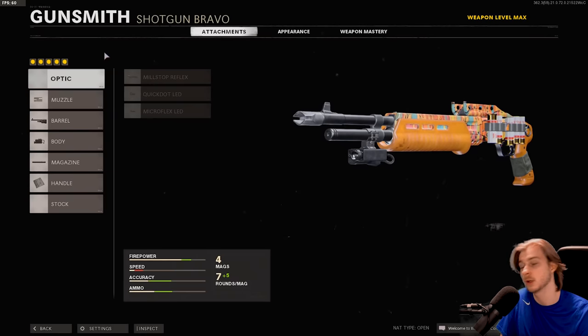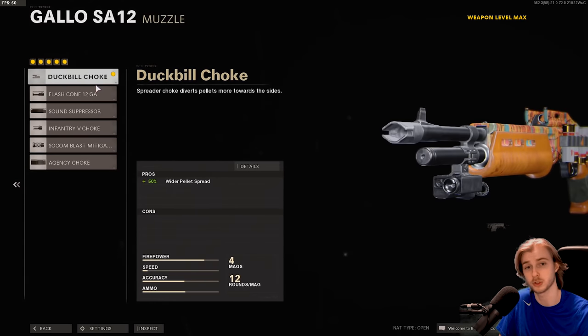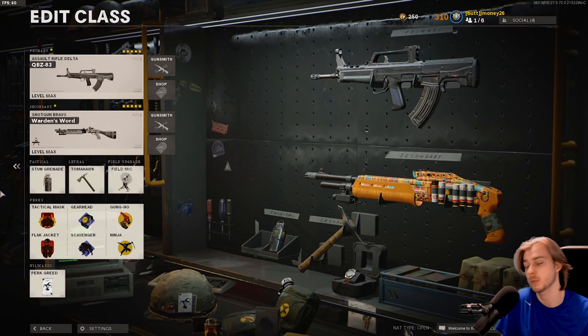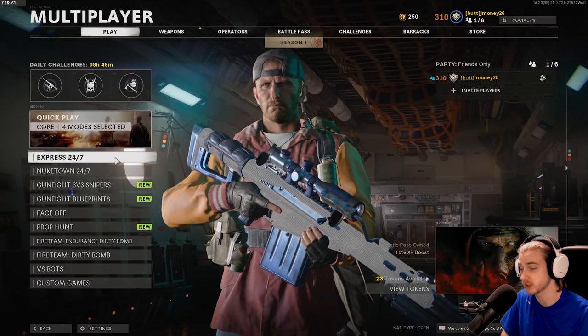Here's our shotgun build — I know it's probably not the best build but it was working pretty well for me. We have the duck bill choke, the 24.6 inch ranger, the SWAT 5 milliwatt laser, the 12 round tube, and the airborne elastic wrap. We're also running perk greed this time: flak jacket and tac mask, quartermaster and scavenger, and gung-ho and ninja, as well as our field mic, tomahawk, and stun grenade.